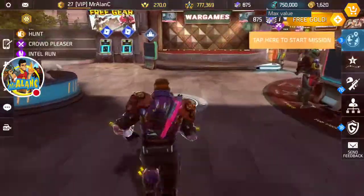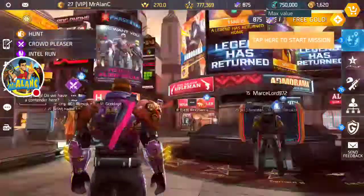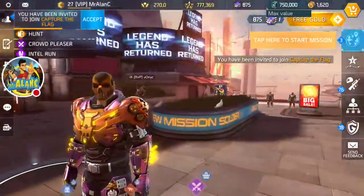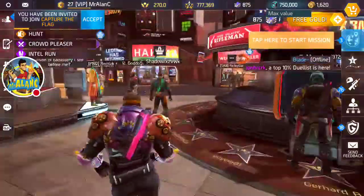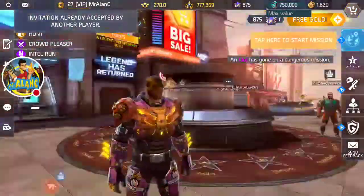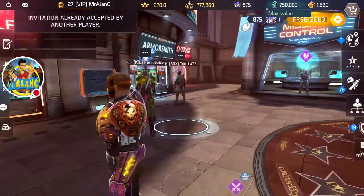I think that was a pretty successful run there guys. Slap that thumbs up button, subscribe, and comment your in-game username — make sure to spell it right because we are giving away an epic hat worth 1,000 gold this month. That's how you enter to win, but you must be a subscriber to be eligible. We'll see you guys later. Shadow of the Line here with your boy Mr. Alan C. Yeah, that was pretty fun. Goodbye!